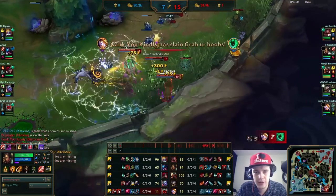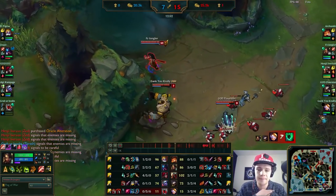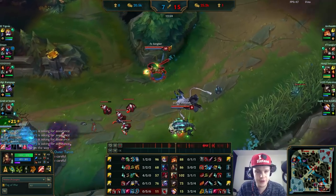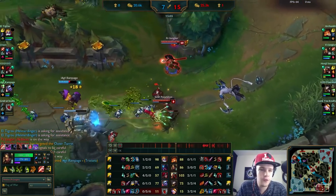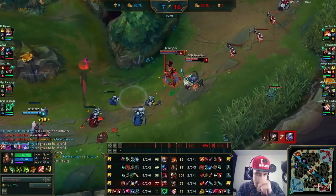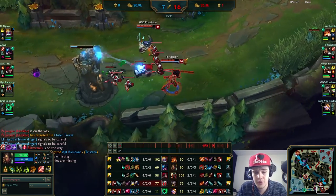Right here I go for bot lane again. We tried the gank earlier and forced some summoners out, and all Blitzcrank has to do is land a hook and we just kill them. We get the Thresh for free. Thresh is the best target to go for by the way, especially if they're walking in the same line — because if you go for Tristana, Thresh can throw his lantern and the lantern can save Tristana. So definitely in any gank try to go for Thresh first as the priority target.